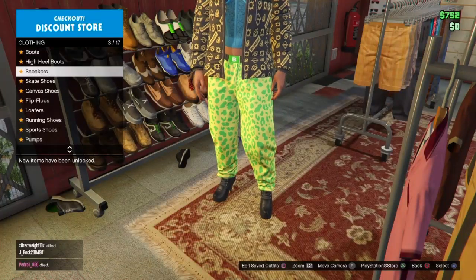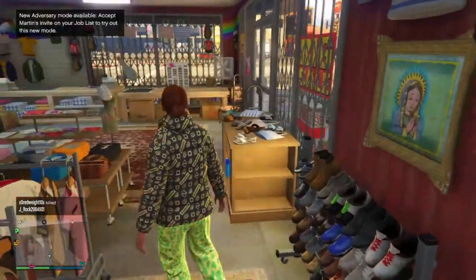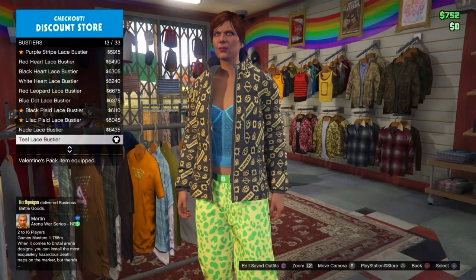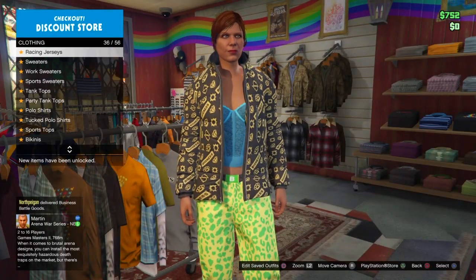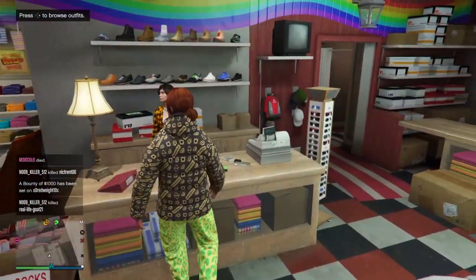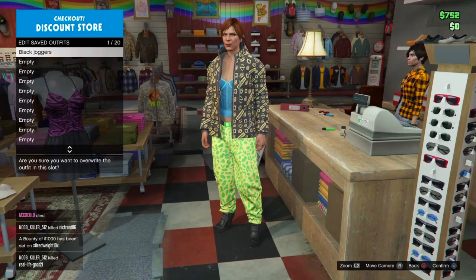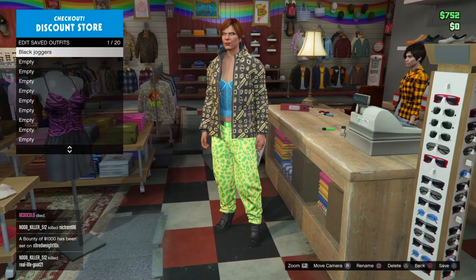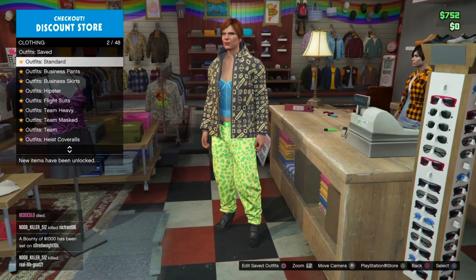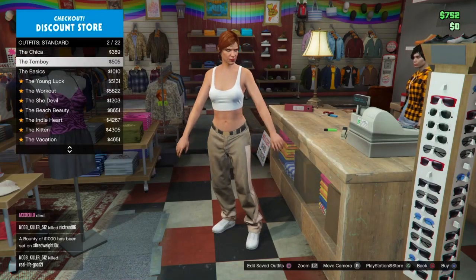Go to browse shoes, go to high heel boots, and select the deluxe comeback high heel boots. For your top you can put anything — I put the toilet bus top and go to sports jackets and pick the black brand puffer. The top is optional but the bottom is not. Once you've made your component outfit, save the component — I named mine 'black joggers'. After saving, go to outfits, go to standard, and pick that outfit.